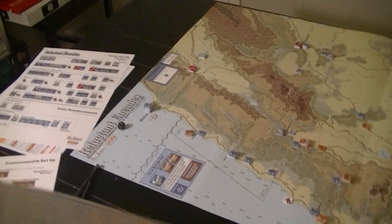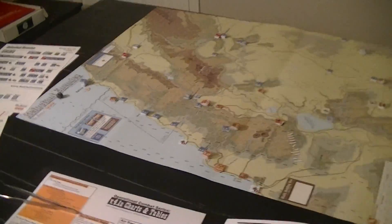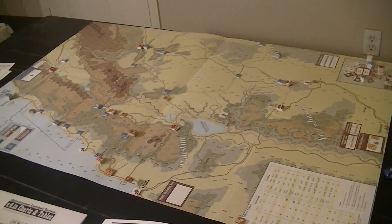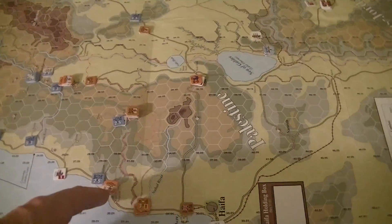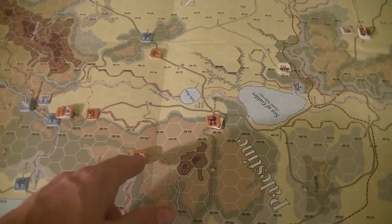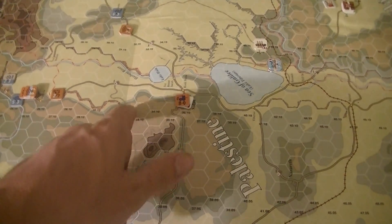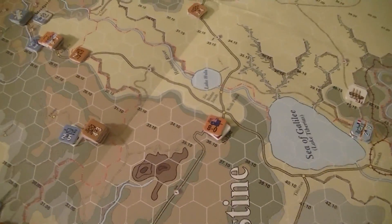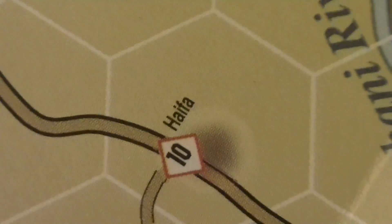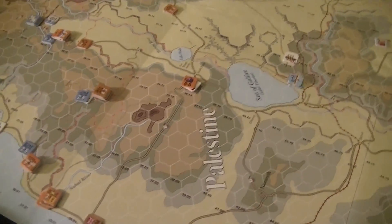We're looking at the sequence of play again. Now we're in the supply phase - at this point I have to find trace supply everywhere. It's like five movement points back to a place, so these guys are all in trace. These guys over here might be more difficult - one, two, three, four... oh did I screw up? One, two, three, four, five - no. There's a brown thing there... yeah that's the road mile marker, that means nothing. So I screwed up and I'm out of supply.